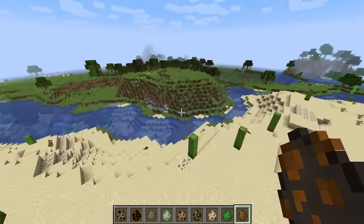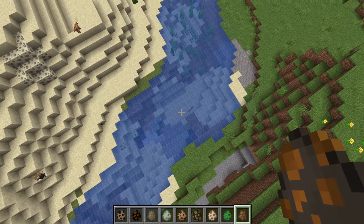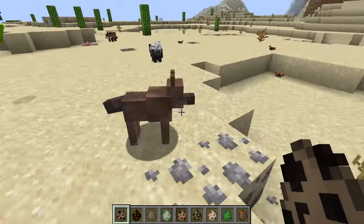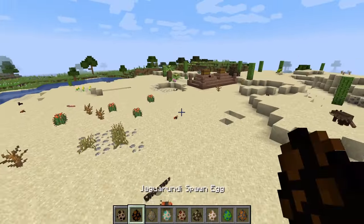Looking at all of these creatures wandering around — imagine you're just going through your world and you spot that thing for the first time in the wild. It's like a real experience. A Mearn's Coyote — okay, this thing is bigger than the other ones. I still wouldn't win.